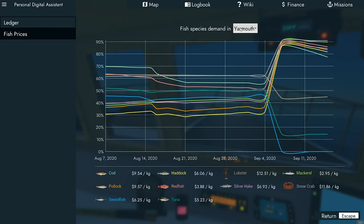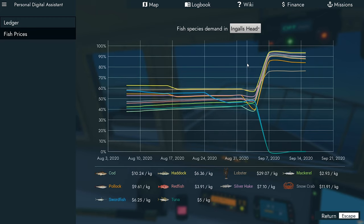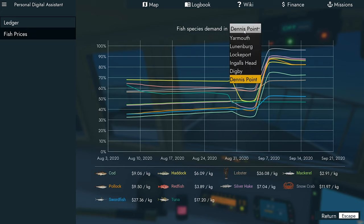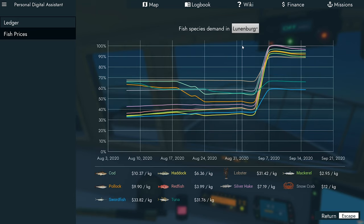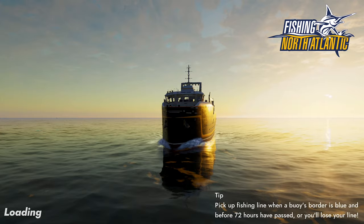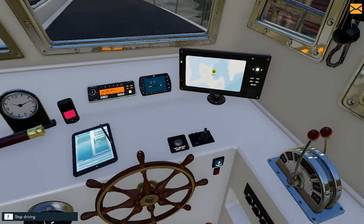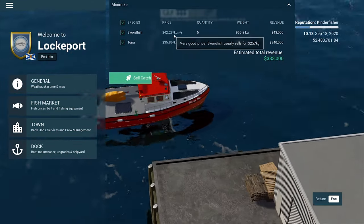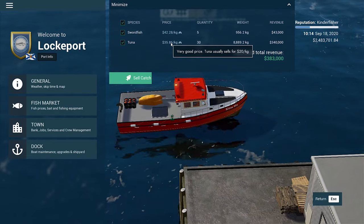Let's check our prices again for tuna — 5.23 at Yarmouth, Lunenburg 3,176, Lockport 3,609. Lockport and Lunenburg are the only two really. Lockport is definitely the better one to go to for both. Look at the price of swordfish at Lockport — should be able to make it there. Let's dock here and sell our fish. $42.28 instead of $25 — that is awesome. $35.86 instead of $20 — that's awesome as well. We're now at $2.8 million, which is good.